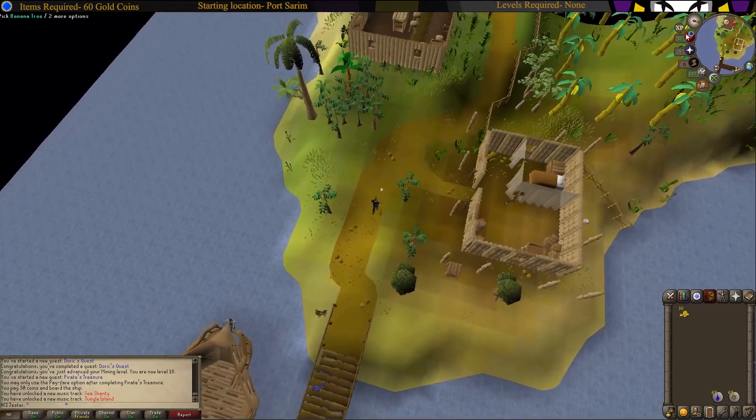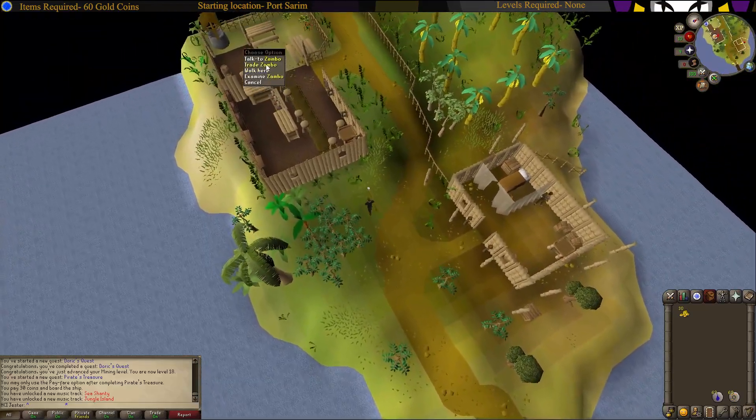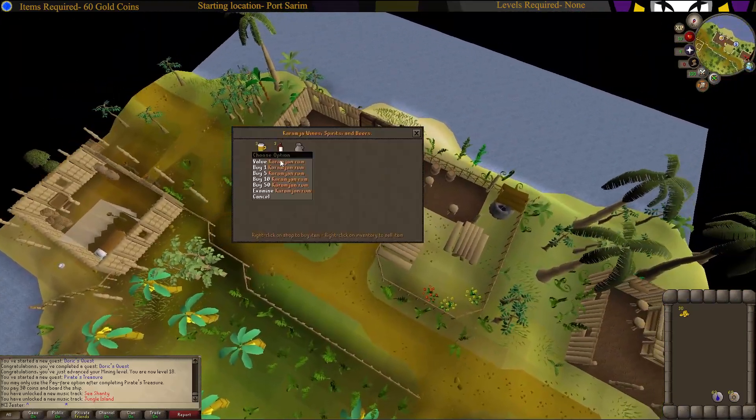Run down over to this bar and trade Zambo, and buy Karamja rum.